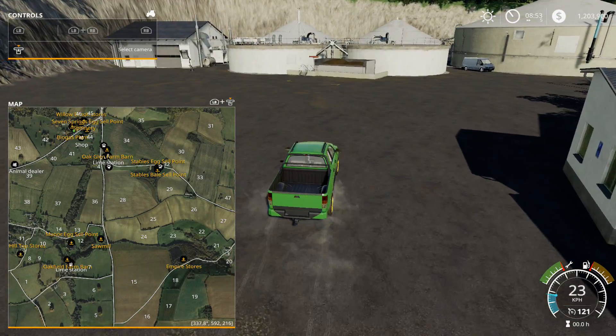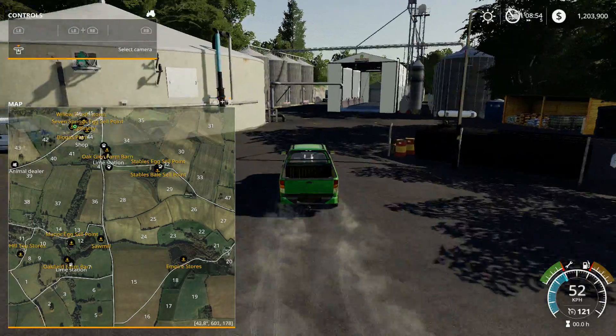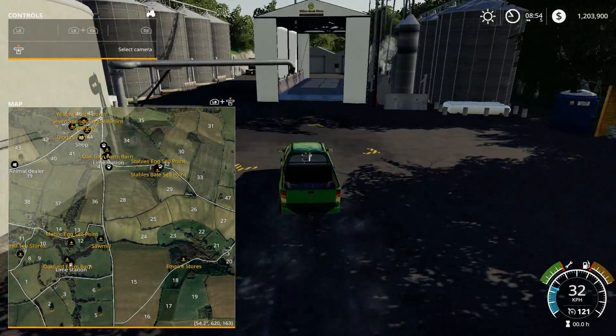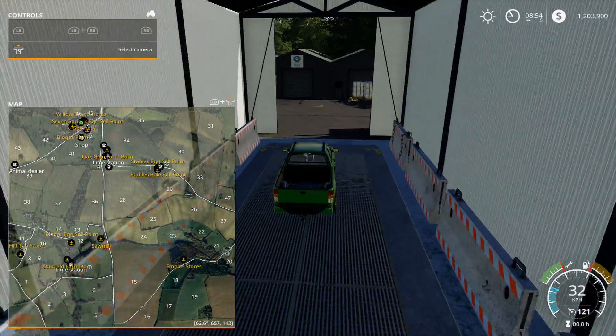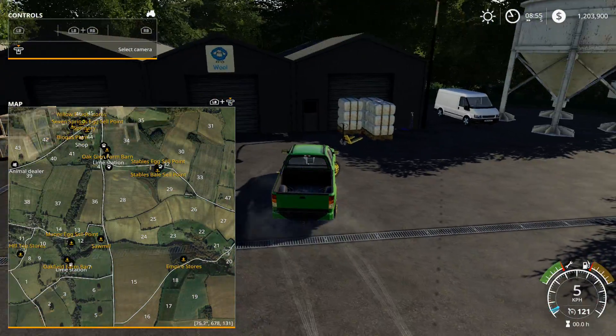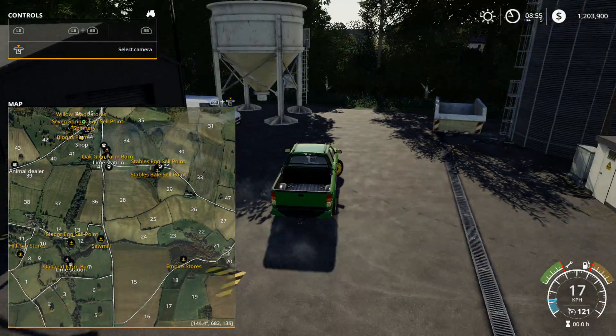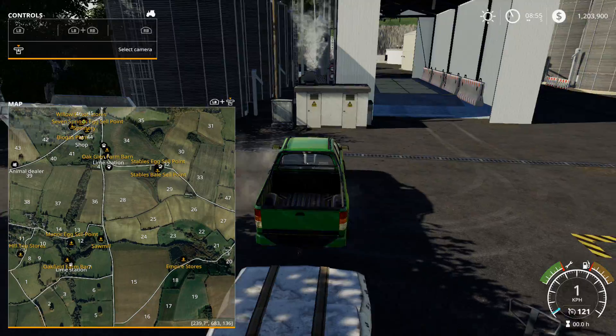We're gonna find the biogas plant. Alright, well that's actually pretty cool, I guess. I guess that's where you drop stuff off or sell stuff — it'll get sold there. Not bad for Oakfield Farm 19. Not a bad map.